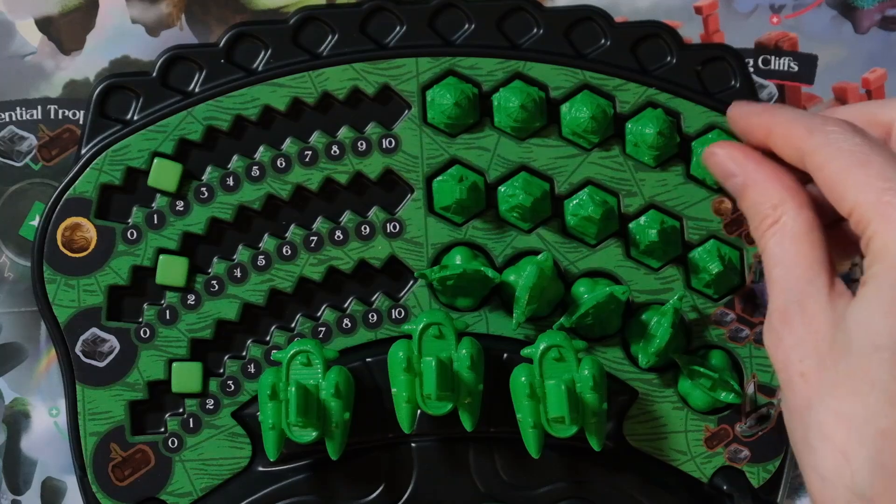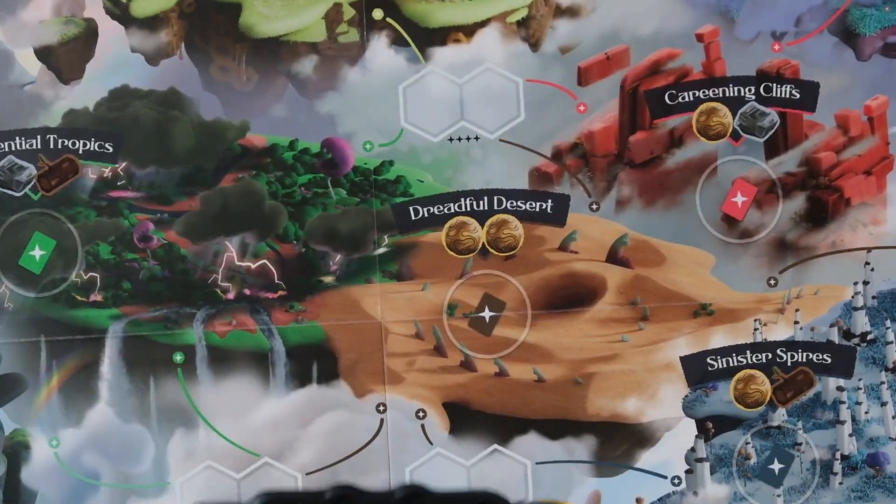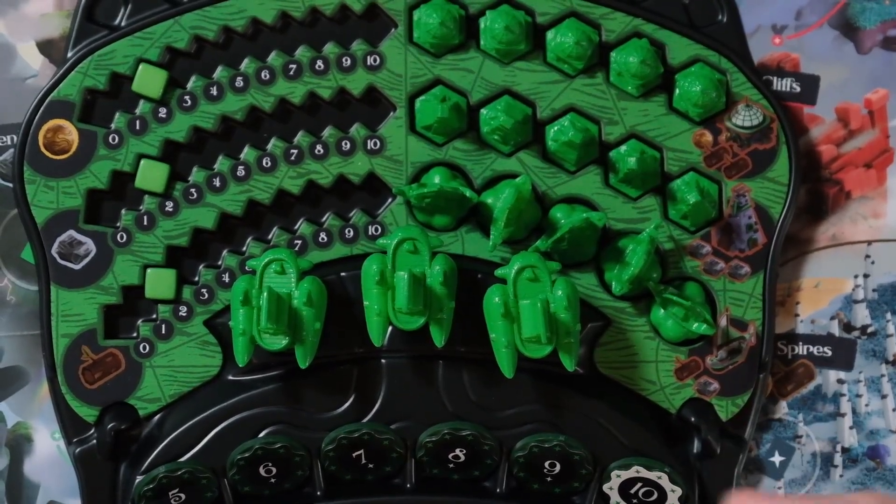You're going to spend resources to deploy things on the map, and you'll gradually place all three of your airships out there. Once everyone has played all three airships, the round ends. You then score whoever controls each island, rewarding based on hidden objectives, public objectives, and resources. Rinse and repeat over five rounds — the player with the most stars at the end wins.